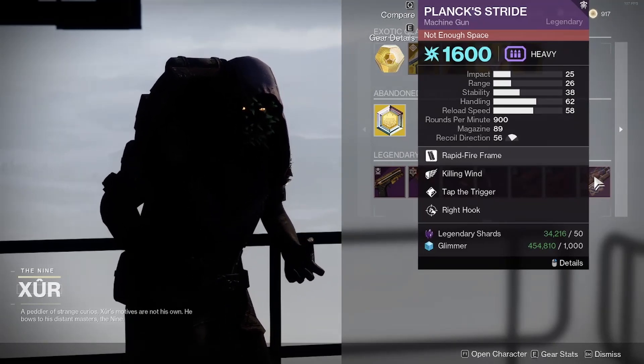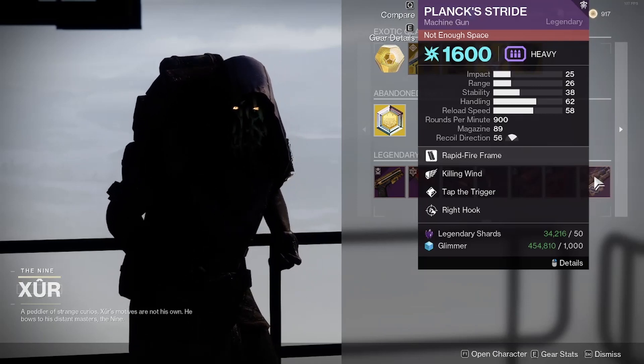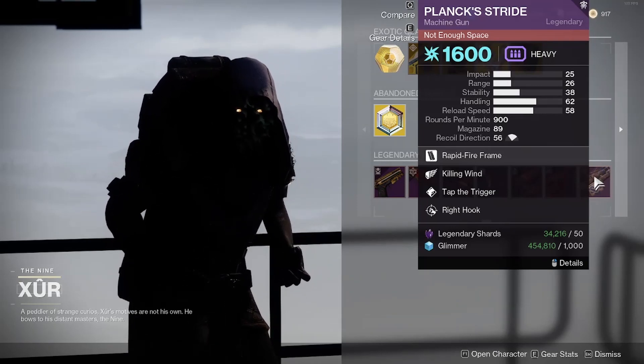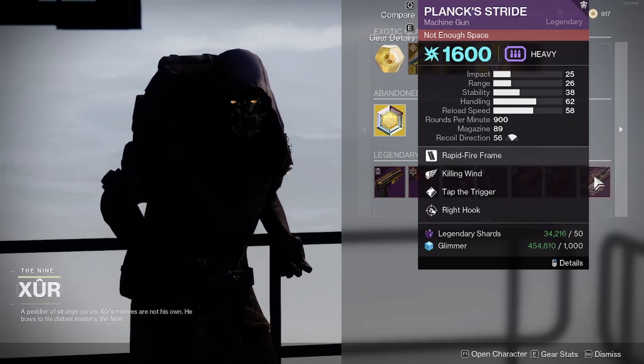Finally, Plank Stride, which is a machine gun — it has Killing Wind and Tap the Trigger. I'm pretty sure you can craft this machine gun, so it's up to you if you want to get it from Xur.